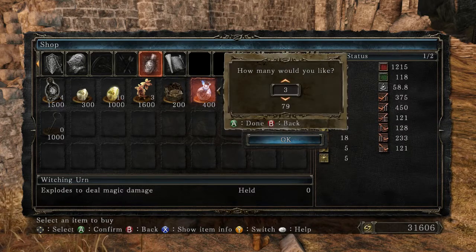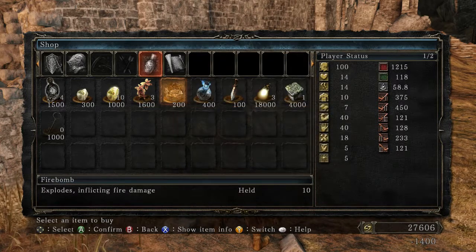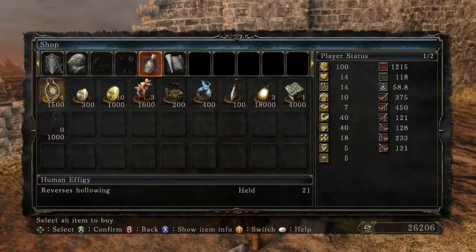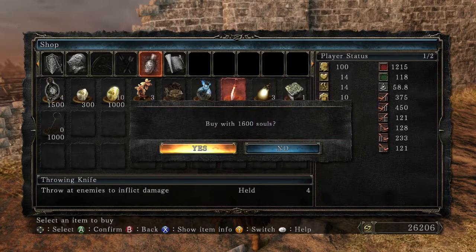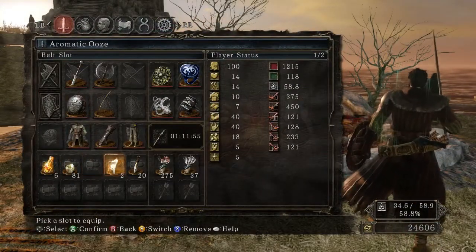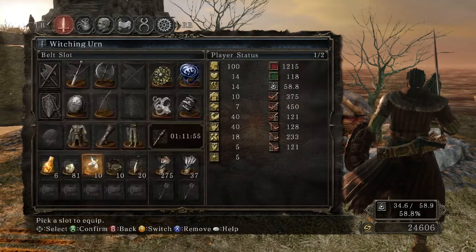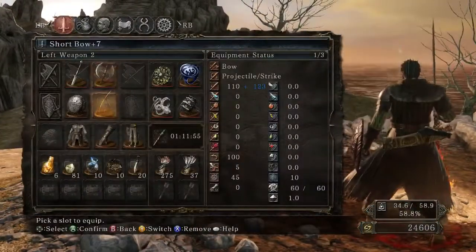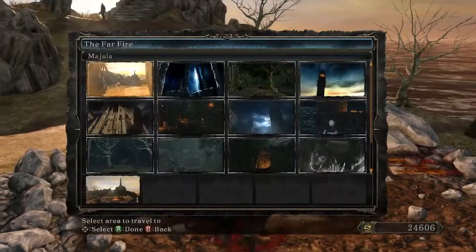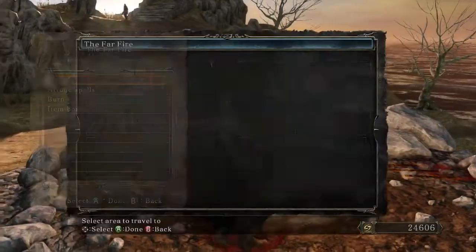I want to be grabbing some Witching Urns and some Fire Bombs. Throwing Knives - should I get those? Yeah, let's at least get myself to 20, because I do want to be using more consumables. It's really fitting the play style that I'm going for. The Holy Water Urns are fairly useless so I'm not going to bother with them, but the consumables work rather well. And I want to have Poison Arrows equipped, just in case I need that little bit of utility.